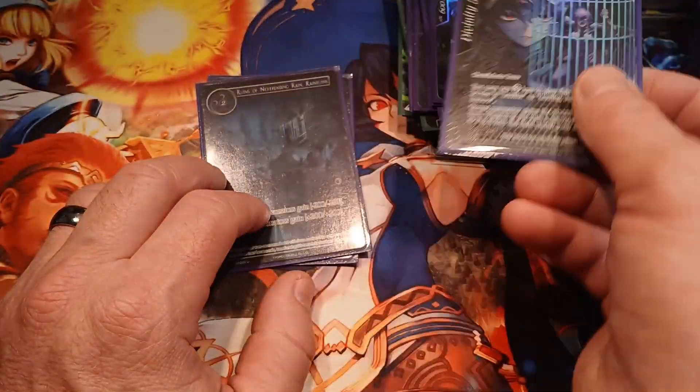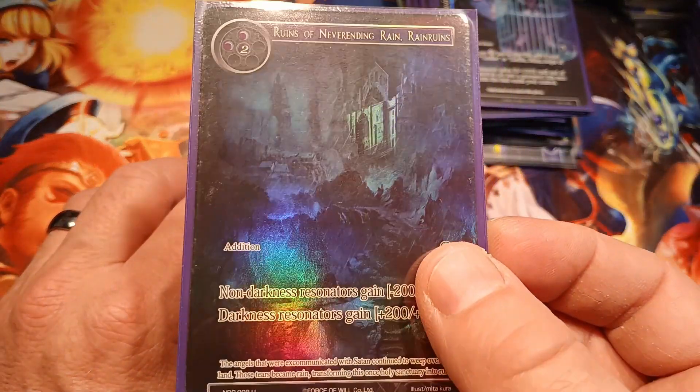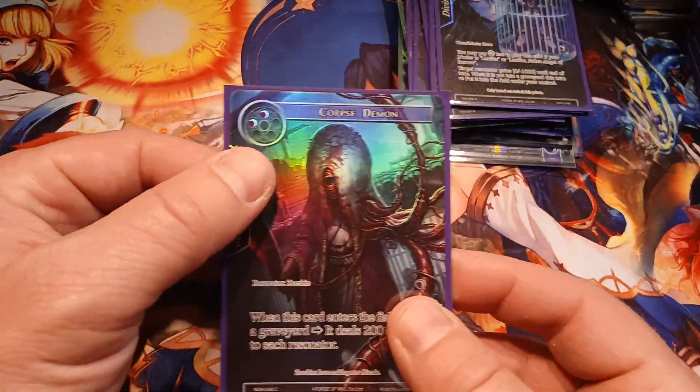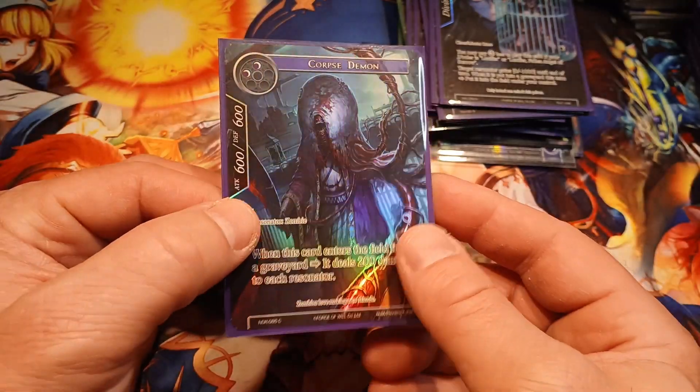Soul Prison again — textured hollow, very nice. Ruins of Never-Ending Rain — seen you. Corpse Demon, NDR, full art hollow.